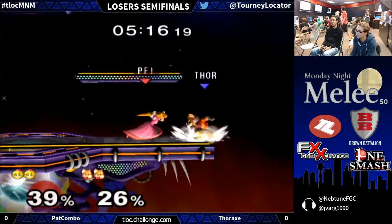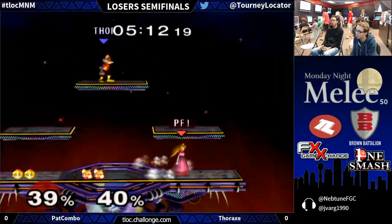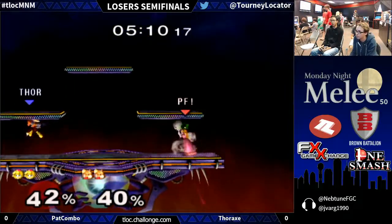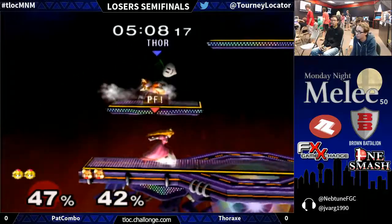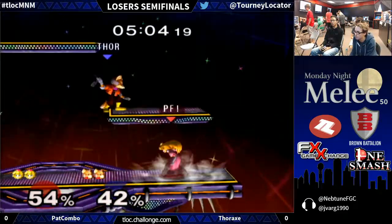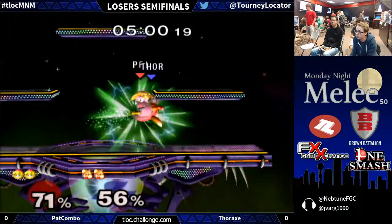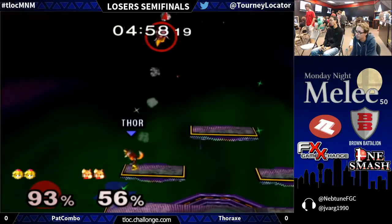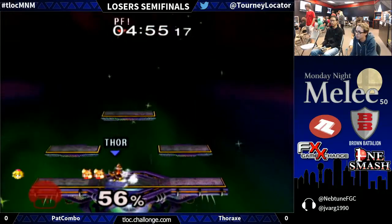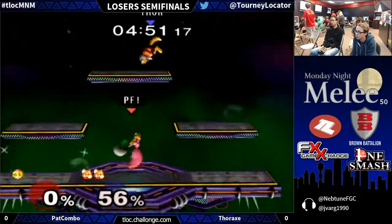Pat's turnip utilization has not been the best — he had a pitch a couple of seconds ago but it really didn't lead to anything, just threw it to the ground. Thorax, really smart, jumping and avoiding that Down Smash. A little bit of a drill but not much afterwards, still trying to tack on percentage from afar — beautiful Jab Up Smash. The elevation from that platform allowed him to seal that stock. One stock lead in favor of Thorax.